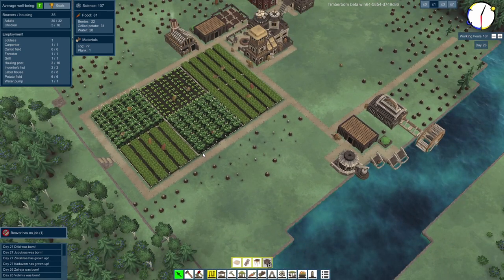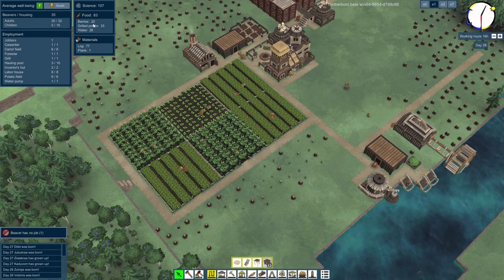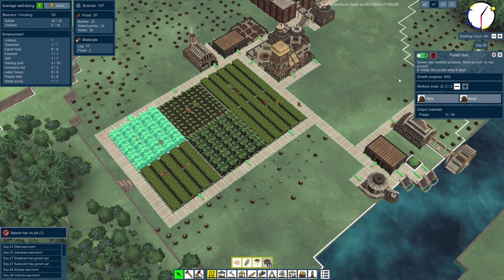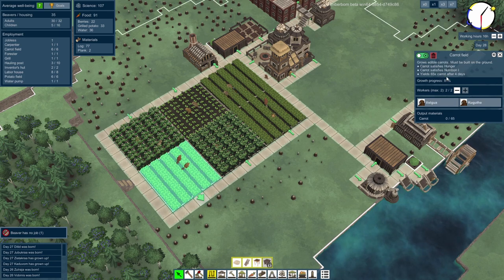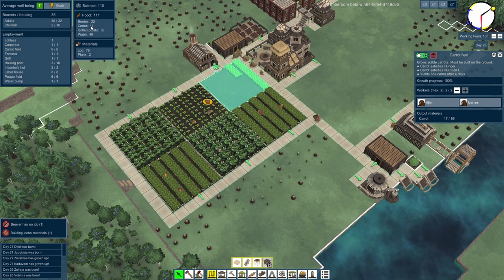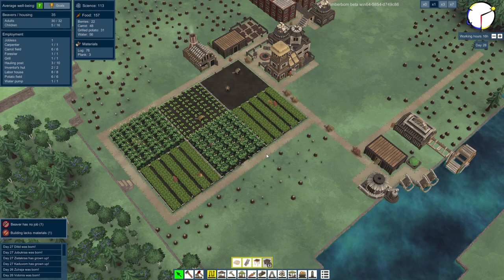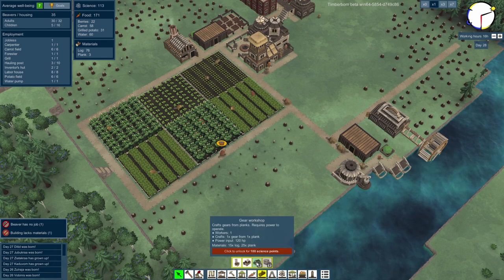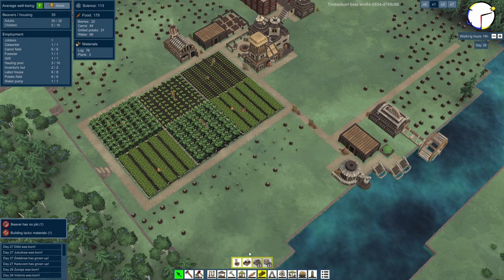Are we okay for food? It's looking okay — a bit not dicey, but we haven't got a massive surplus. That potato field is 85% done, the other 93%, and 80% each for the others. We'll have some more carrots very soon because that one is done — they should start harvesting right now. Lots of carrots going in. So let's get the gear workshop researched — it crafts gears from planks. We've only got three planks right now, but that's 100 science points — let's get that done.